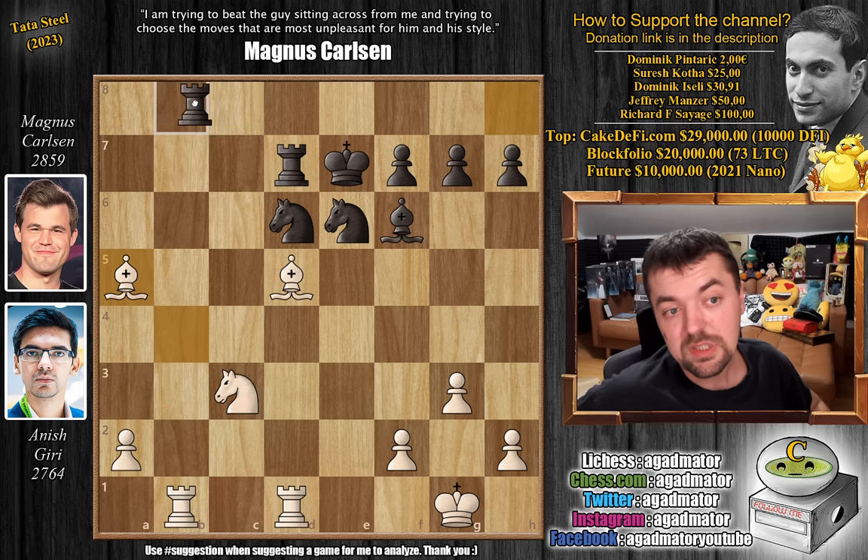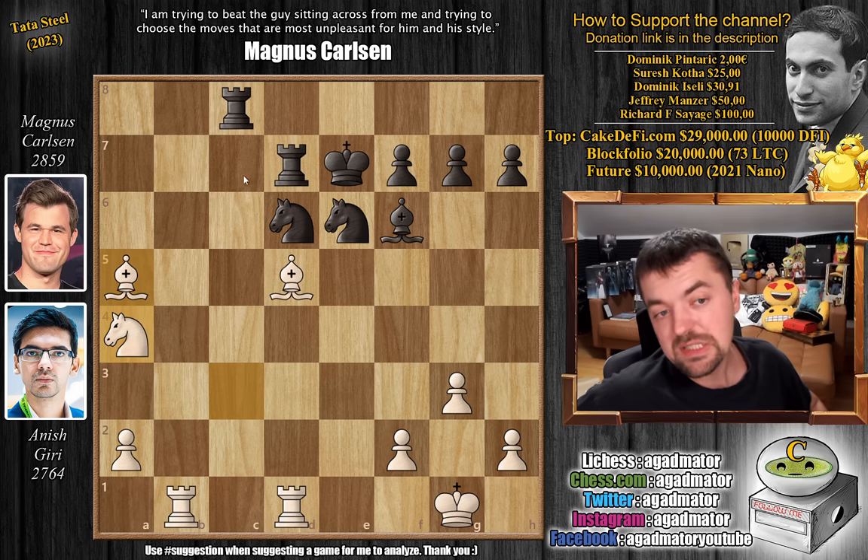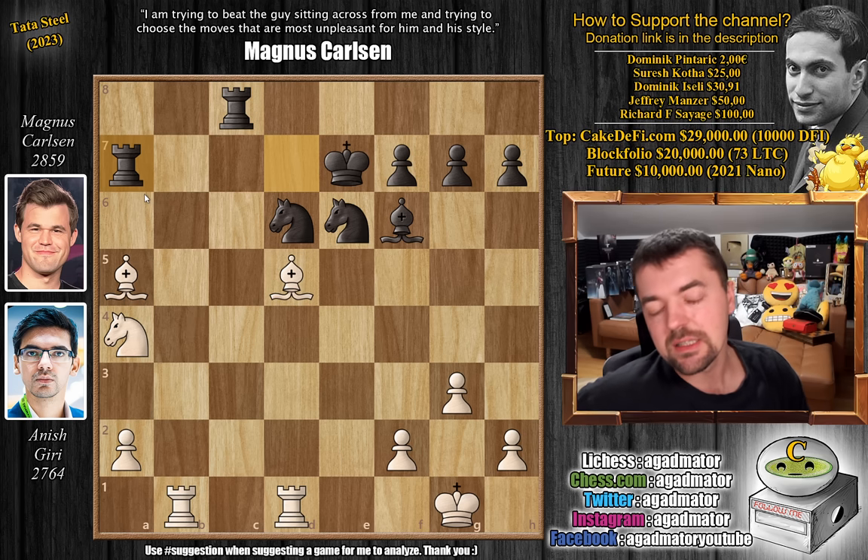Anish captures it. We have rook to C8. And now Anish just plays knight to A4 — that's the tricky move Anish had to find. It seems like rook to A7 will just attack the bishop and the knight, but it's a very tricky line that Anish had to deeply calculate in order to play this.